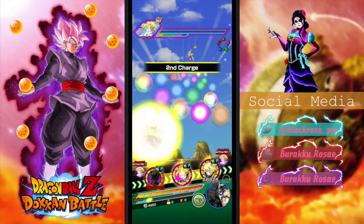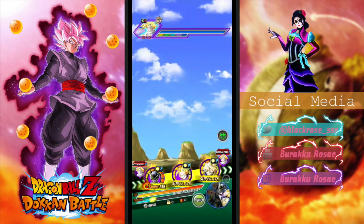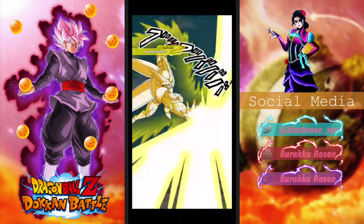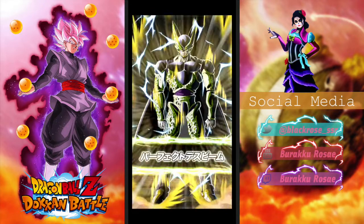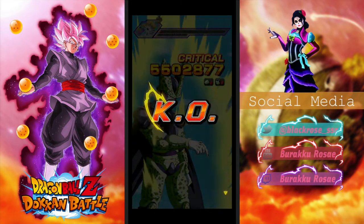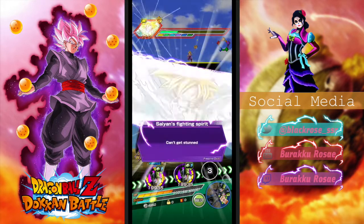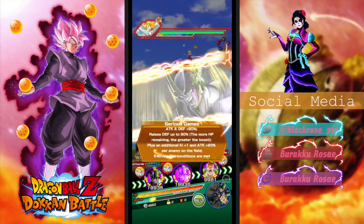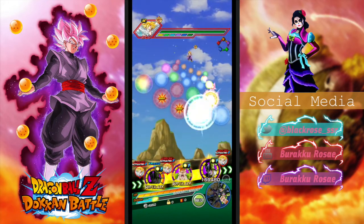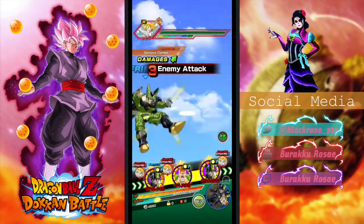Let's hope Gohan and the rest of the units don't do too much damage, because we're trying to see Cell's active skill. Here we can hear Cell's transformation go into his attack. I forgot something — but they're gonna super anyway. Probably shouldn't have brought these units now that I think about it.